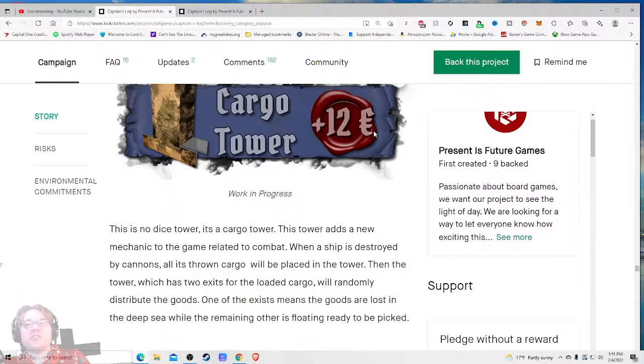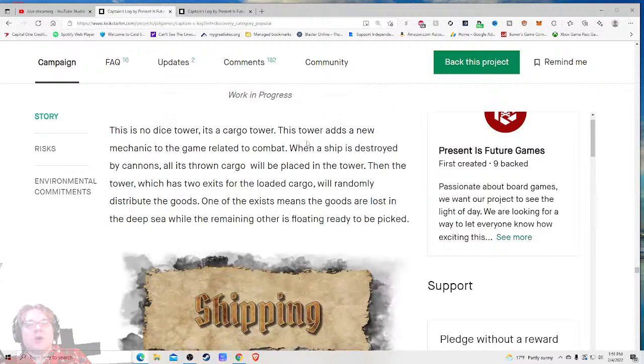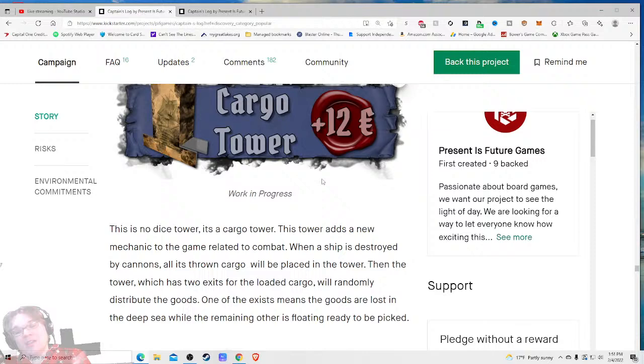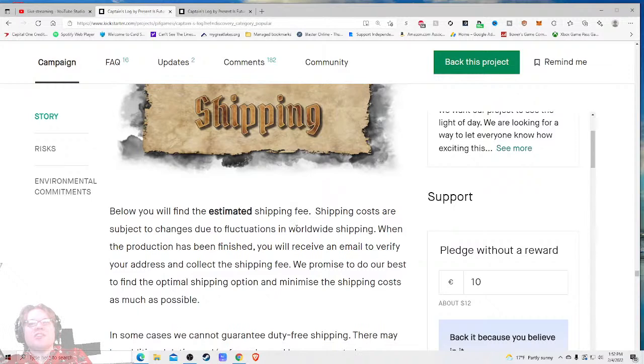Add-ons: cargo tower, a thematic dice tower - 12 euros. Convert the currencies for me as well, because the majority of people here are probably from the United States of America. Wow - actually that is pretty evenly distributed which makes me worry about the shipping section. I would still convert the currencies because the largest chunk of people are from the USA. You told me the price of the add-ons but not the price of the pledges - just so much easier in your story to put it right there.